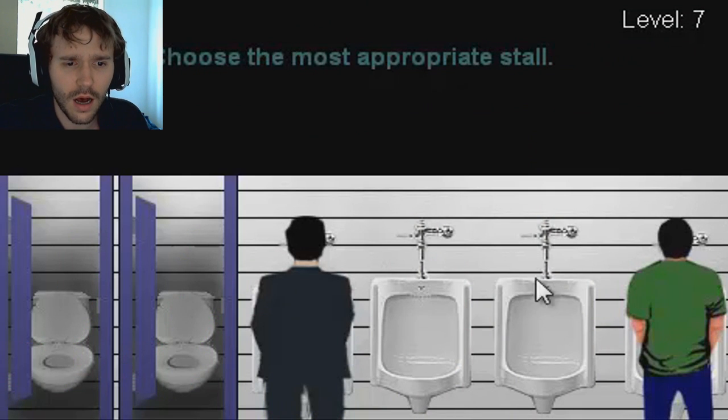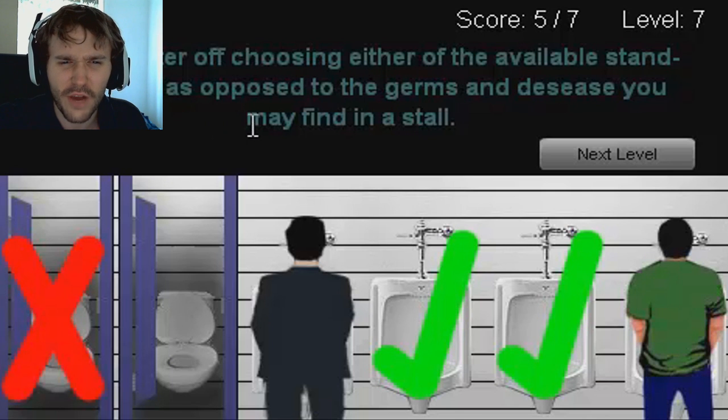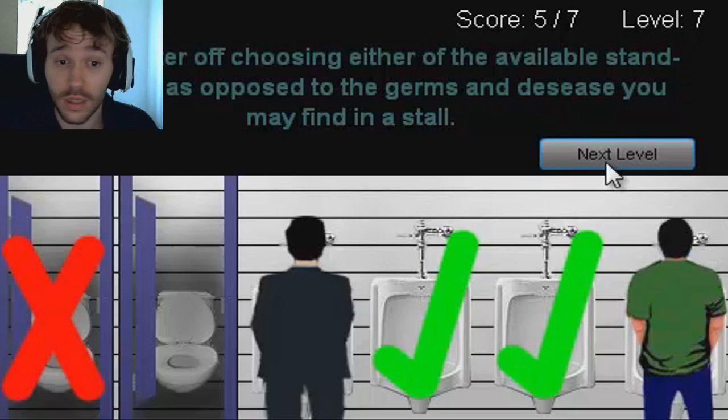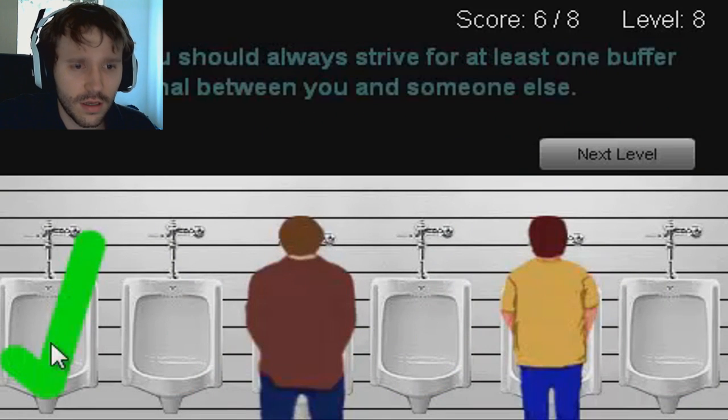'Choose the most appropriate stall' — I can't risk being stood next to someone, so I'll go for this one. 'You are better off choosing either of the available stand-up urinals as opposed to the germs and disease you may find in a stall.' Germs and disease! My head is going to explode right now. Correct! 'You should always try for at least one buffer zone.'